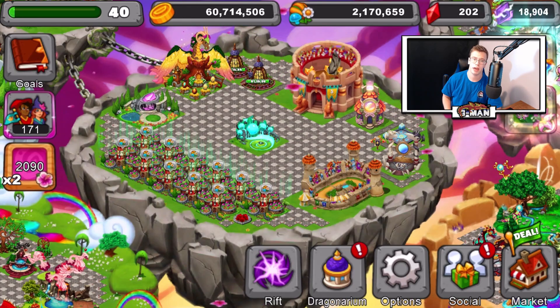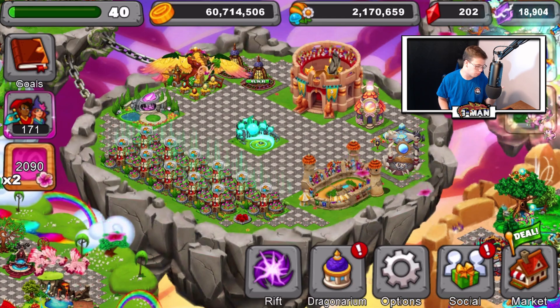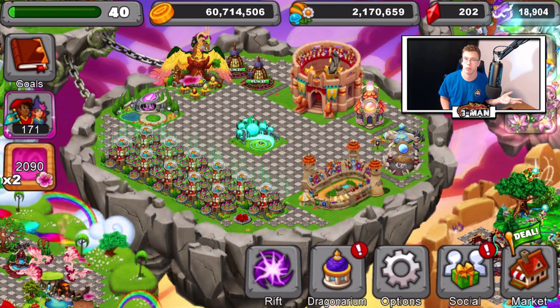Right now let's level up Gaia and also Kyros. If you guys don't know, I hit level 40 today. That means I unlocked the ability to get a new island, upgrade Kyros, and upgrade Gaia. I didn't even know I could upgrade Gaia at level 40, so I learned something new.